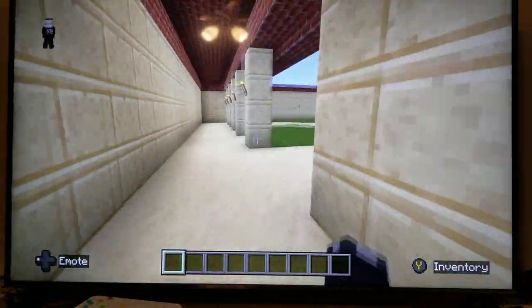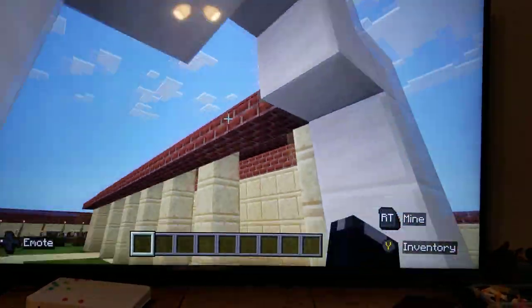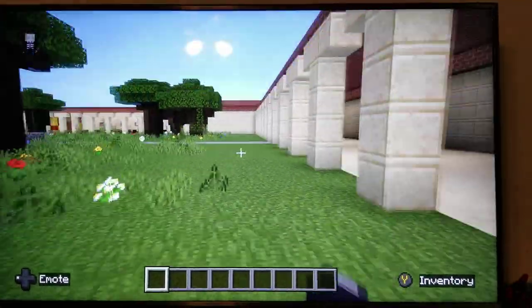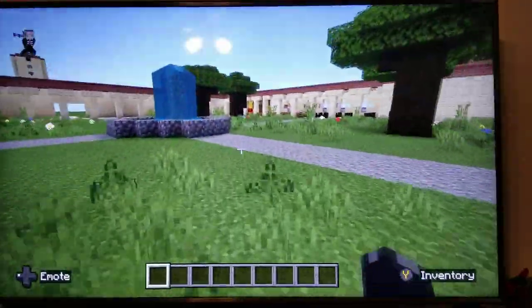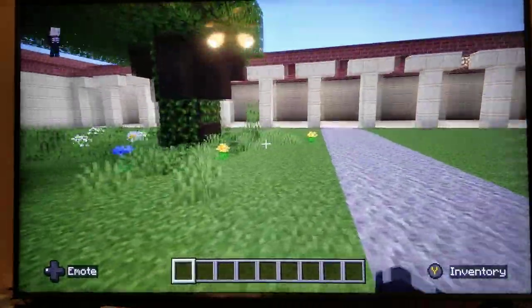Here we have this building and then here we have this little archway sort of, and here is the inner courtyard where there's a water fountain.